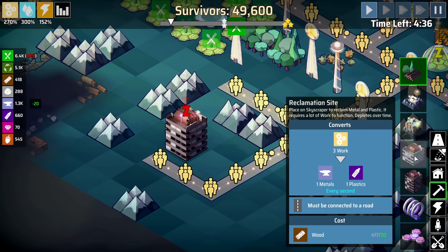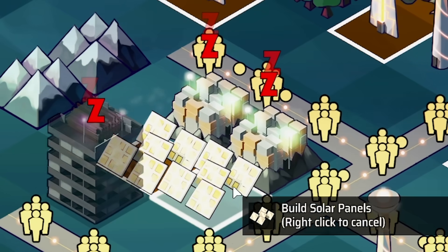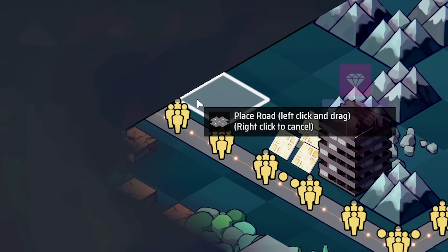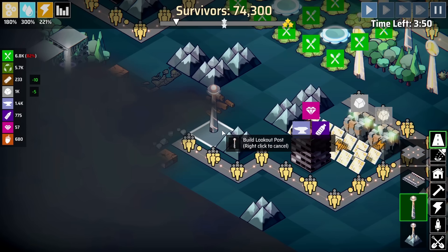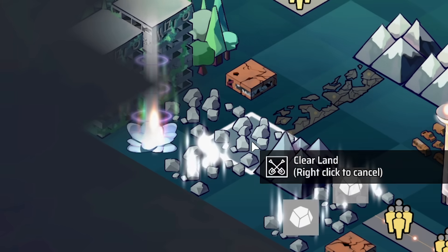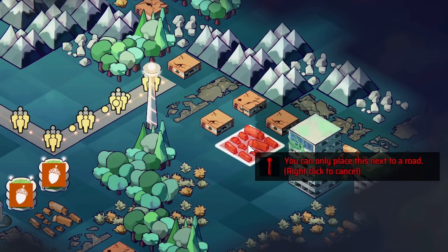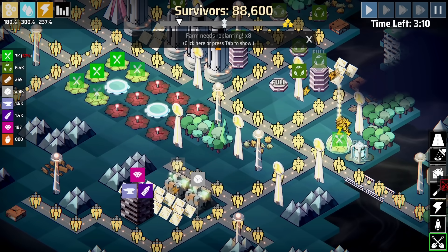I'm also going to need more stone - I'm out of stone. Where's the advanced quarry? We'll shove that in, solar panels there, solar panels there, maybe solar panels there as well - just solar panels everywhere. Then we keep the roads going. Basically you just want to do roads so that you can spam rockets everywhere at the end. I'll shove one of these lookout towers to expand the map - head up there. We've got some good stuff, clear that, that's a load of resources. There's so much stuff up here - we've only got three minutes remaining!